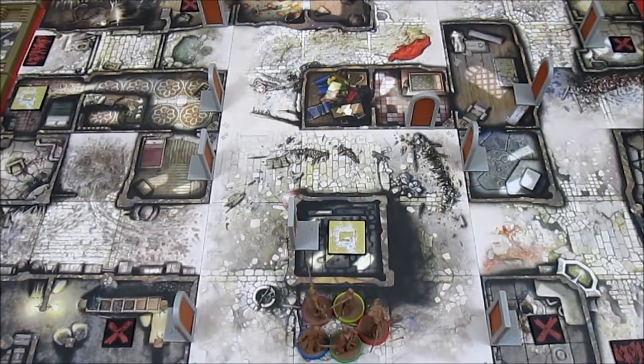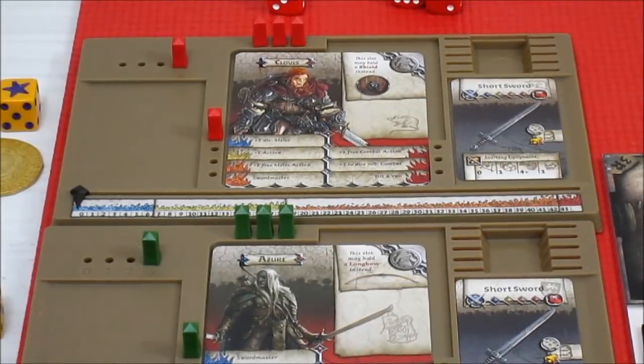We're going to take a quick look at our survivors, then probably have the first turn of the game. Starting with Clovis — he's going first. He's got a short sword rolling one die, hitting four plus doing one damage only, so he can't take down fatties but he can bash down doors. He can put a shield in his armor slot. His starting ability is plus one die melee, so he's going to be rolling one extra die on melee attacks. That's Clovis — we've seen him before, not going to dwell on him too much.